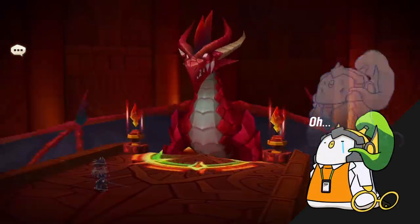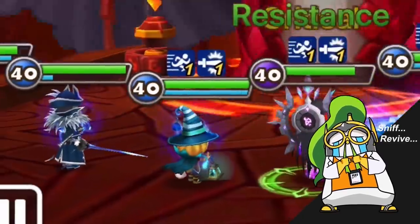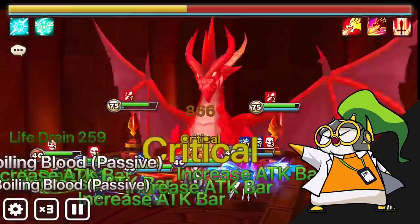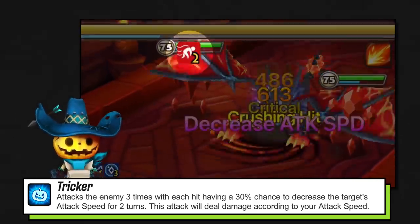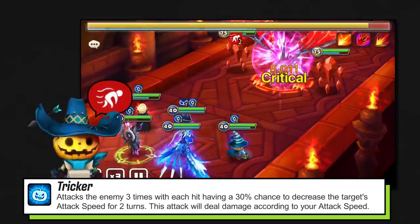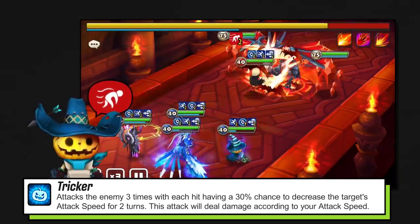If your damage output is too low to clear DB10, or you're looking to reduce your clear time, you can use Chilling to speed up your team and strip the immunity off the boss. His first skill's damage increases with his speed and hits three times, with each hit having a 30% chance to slow the target for two turns.